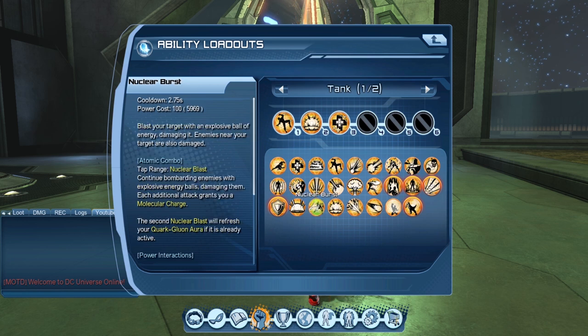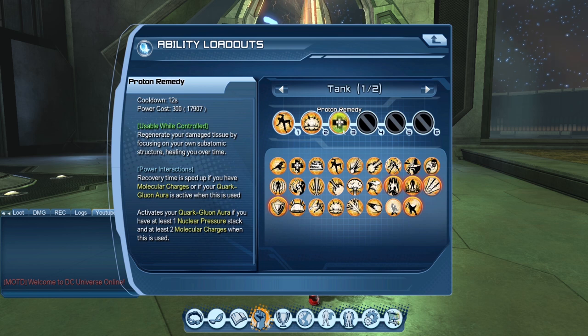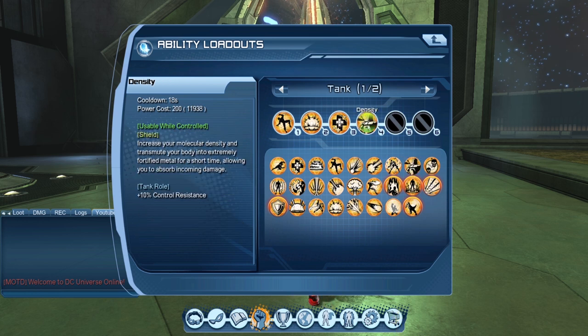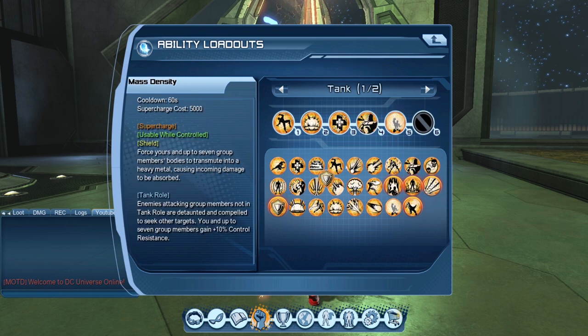Some people use Neutrino Blast for the group immunity, but the 18-second cooldown is too awkward and it doesn't give you anything beyond the immunity, whereas Proton Remedy gives shorter cooldown, heals, and acts as an aura shortcut. Your fourth power is your primary shield — Density. It is the weakest tank shield, but still handy: 10% damage reduction off 18 seconds and 10% control resistance. While it's weak, it's still better than nothing and you still want a shield active. Your fifth power is Hard Light Shield, offsetting Density's weakness.